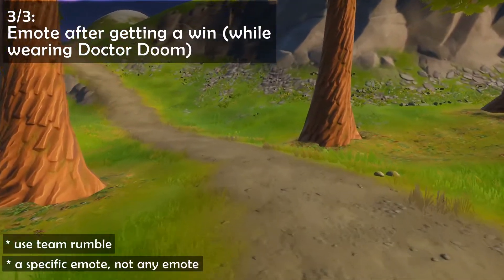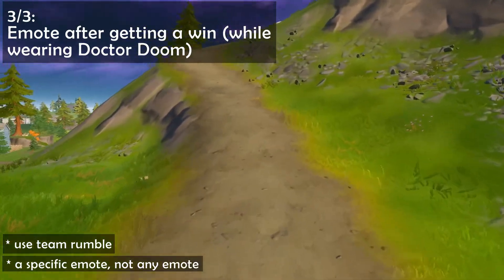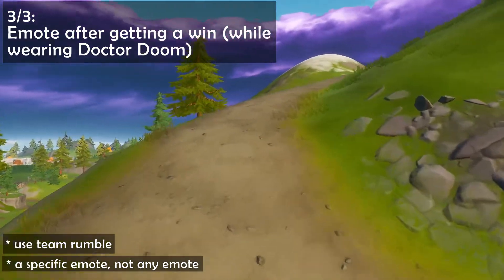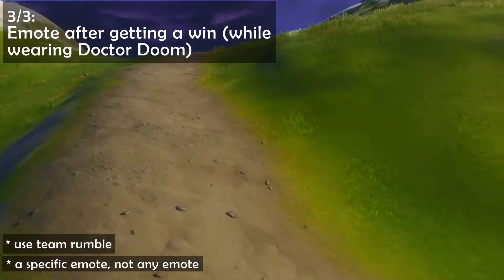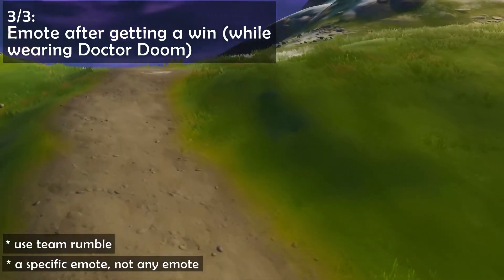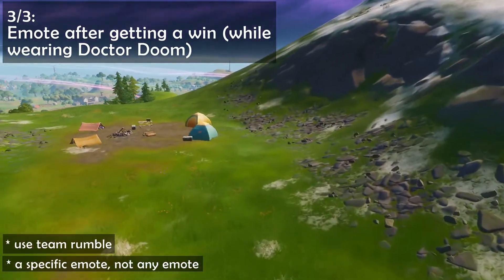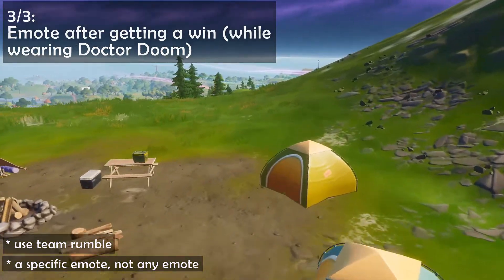The third step is a bit hard and depends on your luck mostly. You'll be required to continue using the skin and use a specific emote that only appears once you win a match. A tip for this would be to use Team Rumble and win that match instead, since it really depends on how good your teammates end up being. Once you win, use your emote wheel and select the only emote that will appear at the top of the selection.